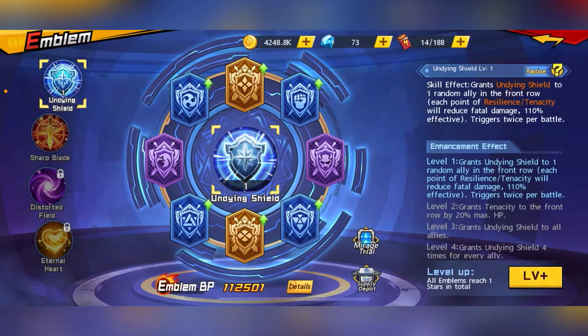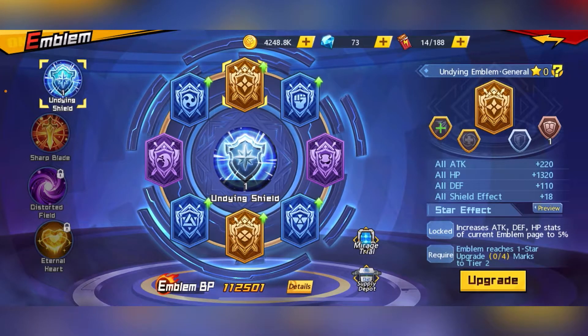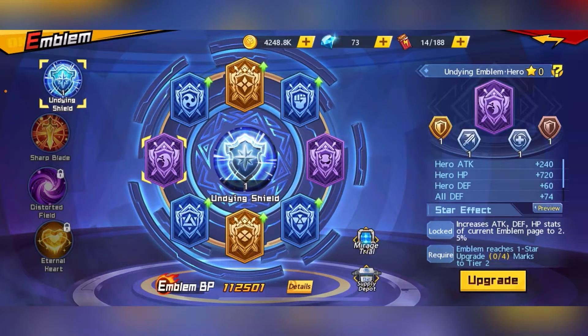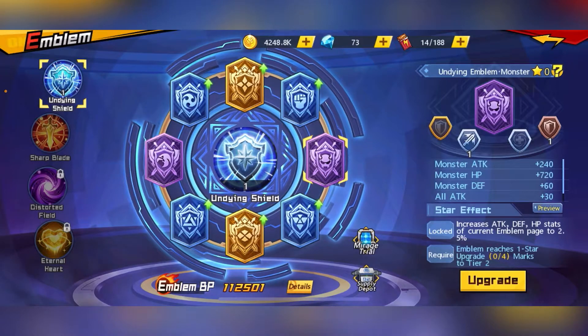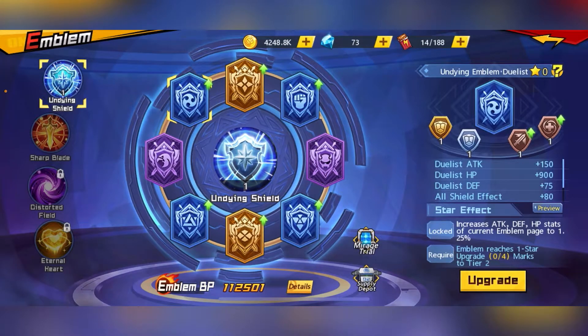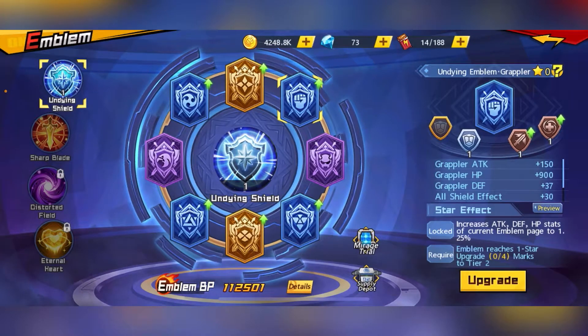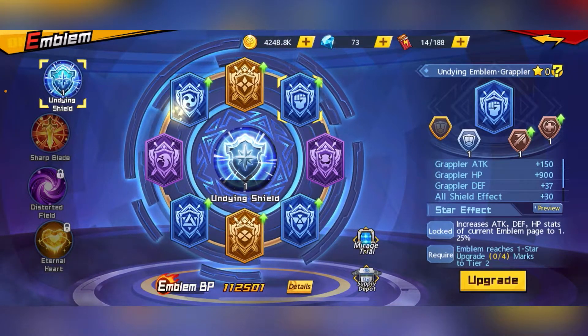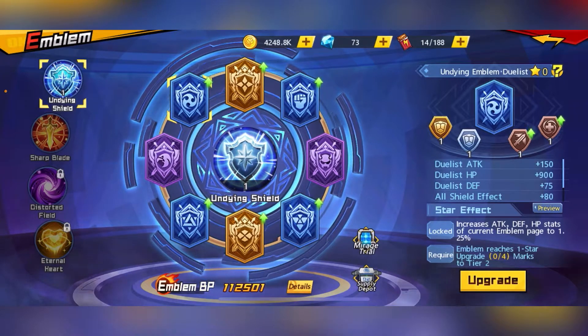There are three types of emblems. The first is the orange emblem, which is the general emblem. The second is your faction emblem in purple, and you also have your type emblem in blue. You need to collect duplicates from either the Mirage Trowels or supply tickets in order to raise these emblems.